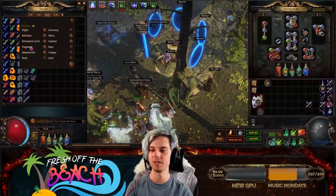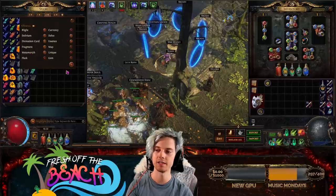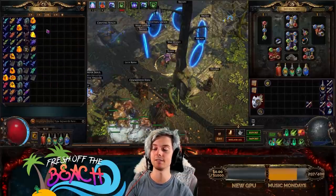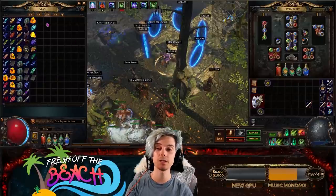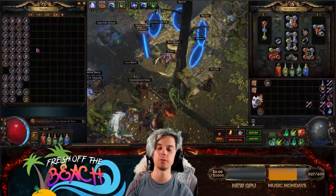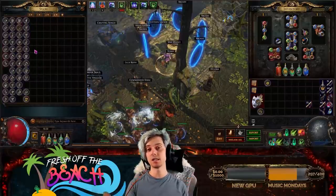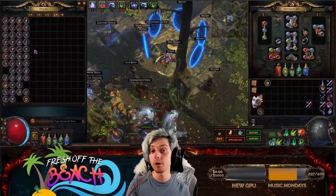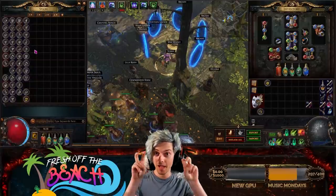The second tab has a bunch of other stuff — all the other content like Blight, Delirium, Div Card, Frag, Metamorph, Essence, Delve. I haven't sorted it, but I probably should. Some people's OCD might be going a little bit crazy right now. And then in the fourth tab, we've got maps. I'm only just into yellow maps — tier 7, tier 8 maps at the moment — and you can already see we're about one third full of our map tab.